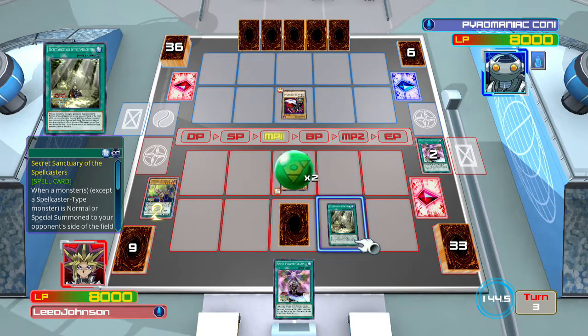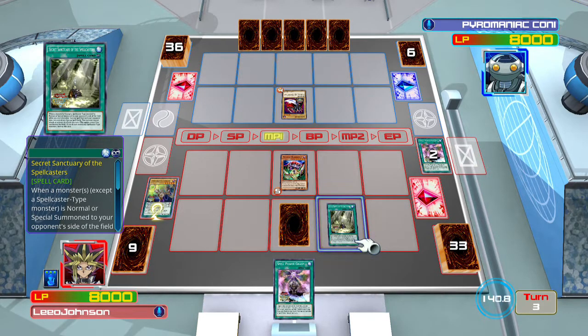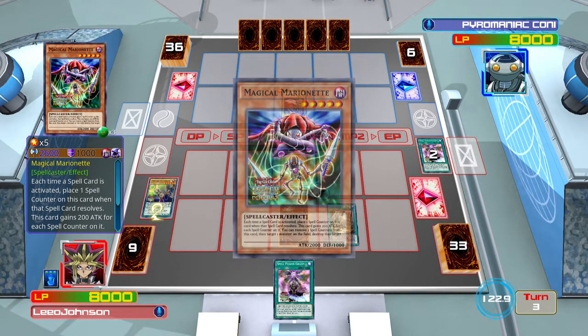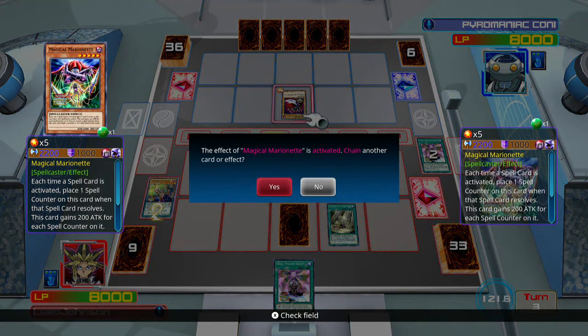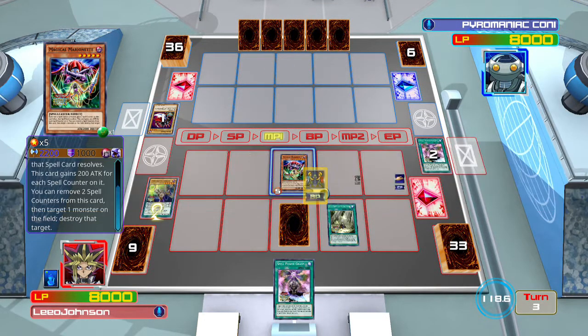Secret Sanctuary of the Spellcasters — this card makes it so that if my opponent does not control a spellcaster-type monster or a face-up spell card, they cannot attack me or activate any monster effects. I think that's going to be a great card for the deck. His special ability allows me to remove two spell counters from him to destroy a card on the field, and of course I'll attack him directly.